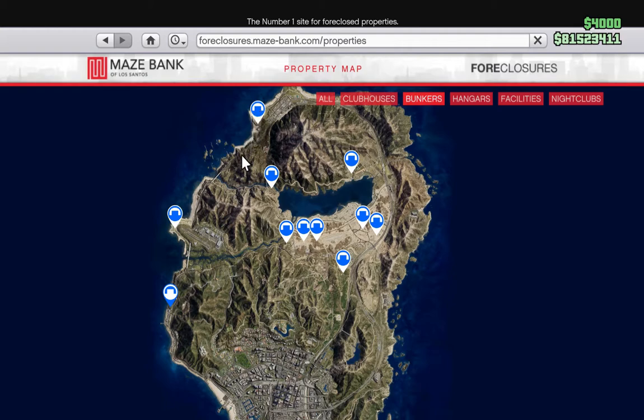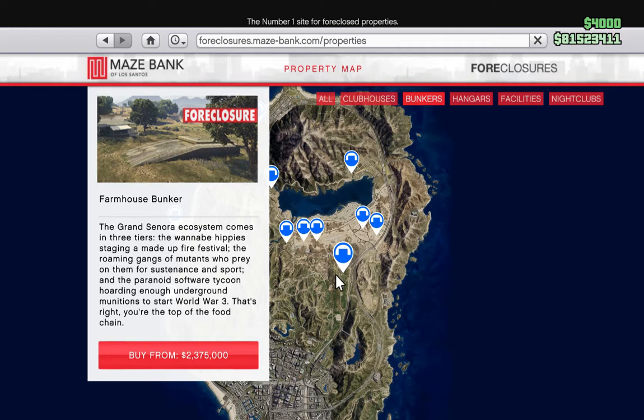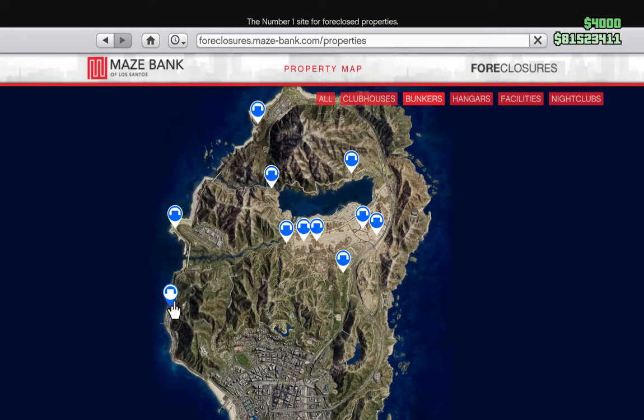If you did get given the Palito Bay bunker, before you upgrade anything you can buy the Chumash bunker instead — you'll get a trade-in price for the Palito Bay bunker. The Farmhouse bunker is also fairly near a main road via a dirt track and fields. The Chumash bunker is literally right on the main road — you drive about 10 yards and you're on the main road. It's the easiest one to deliver from and it's that much further south, saving yourself drive time into the city.